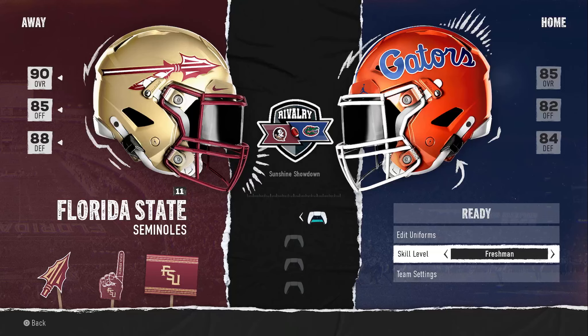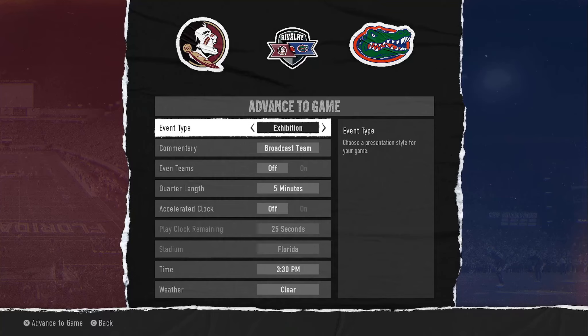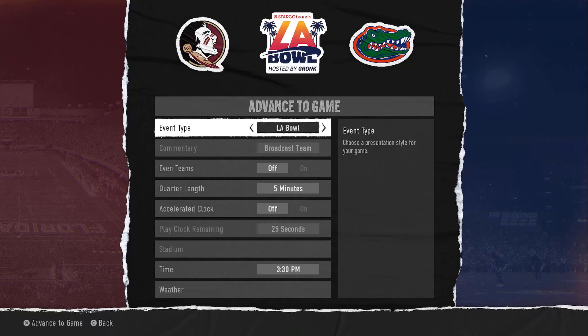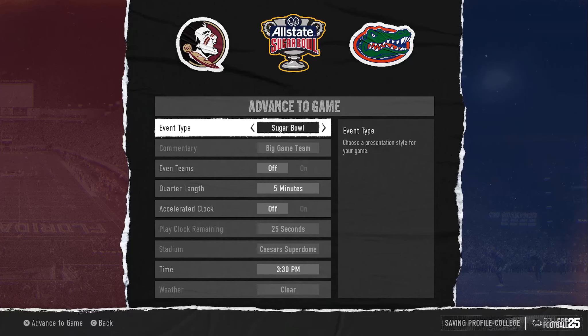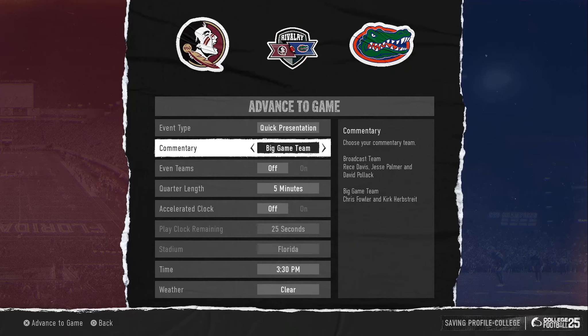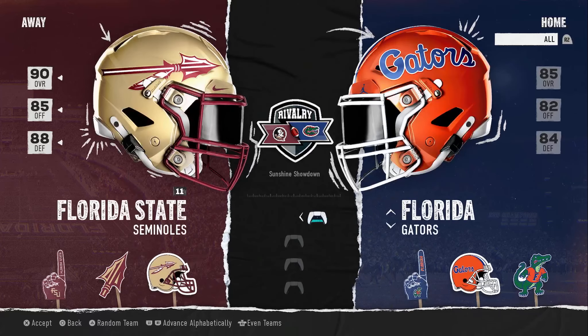If we go to play a game — I can edit the uniform, I can change the difficulty — but this is what is not available when you're doing a dynasty. In Play Now, there's an event type option: choose the presentation style of your game. Exhibition, quick presentation, national championship — there are so many options, it's insane. You can't do that in dynasty; I'm never asked if I want to do it. You can do this in Madden — not to keep talking about Madden, but there are obvious reasons why I'm mentioning it. In dynasty, that presentation option just does not seem to be there.